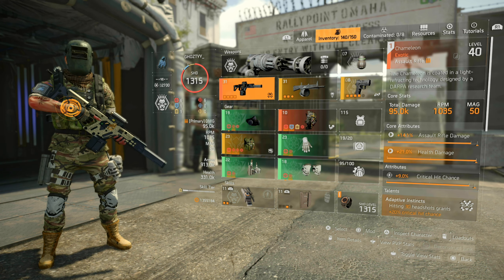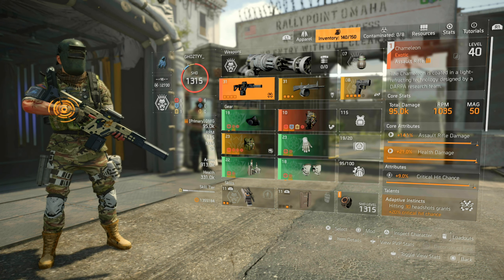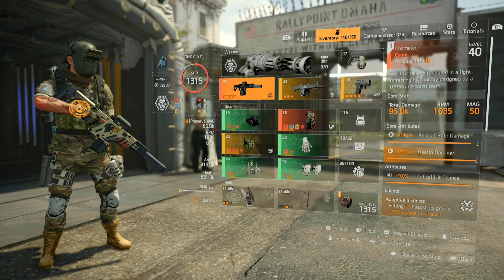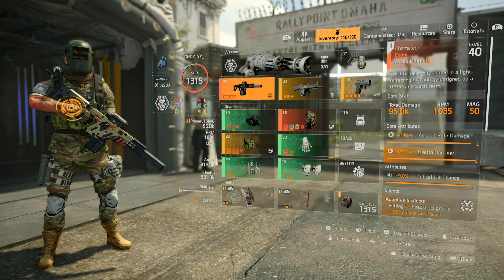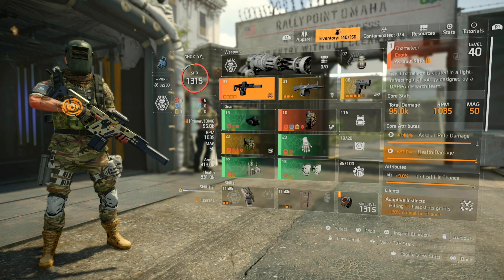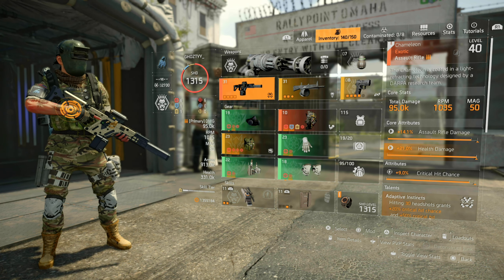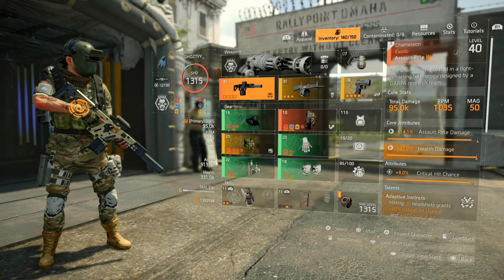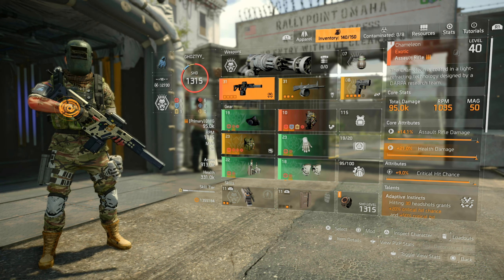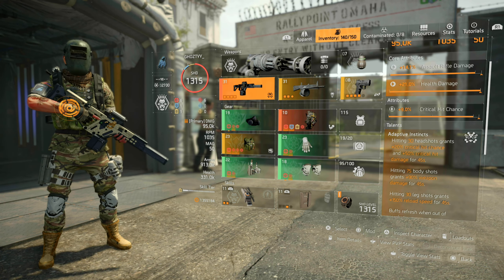The Chameleon is probably one of my favorite exotics in the game, probably between this and the Scorpio. I do feel like it gets overlooked a lot because of its base damage. It always drops with AR damage, health damage, and critical hit chance — I wish more exotics came with damage to targets out of cover, but not a lot of them do. Pretty good rolls overall.